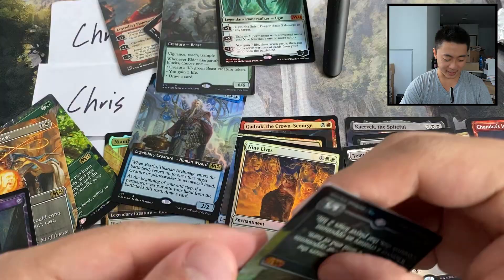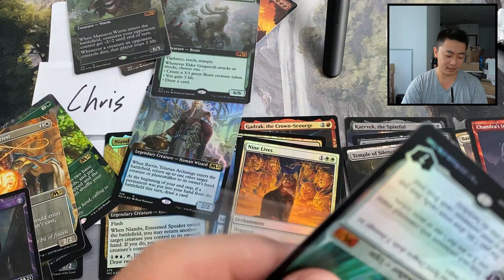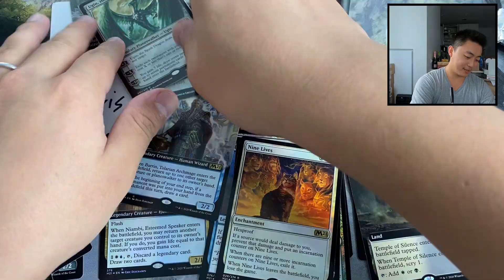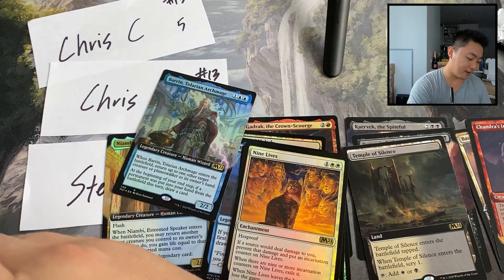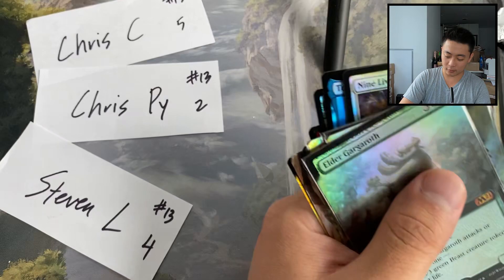As we say in the biz, that was not too shabby. I think we did a lot better than last time. This is just the highlight — look at that foil extended art, the nicest Elder Gargaroth ever. All right, put these away — two packs for Chris P coming up.